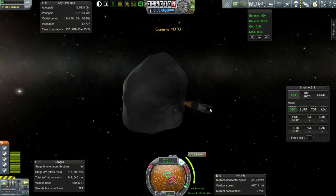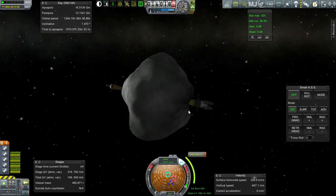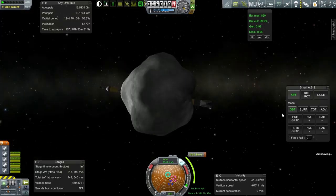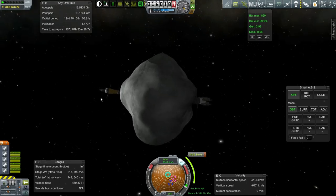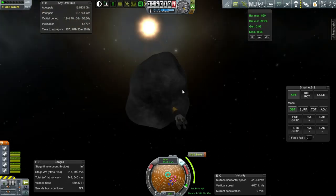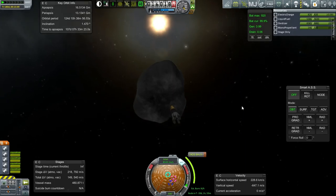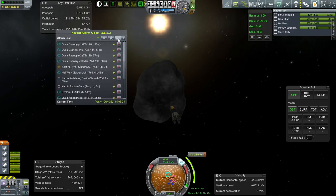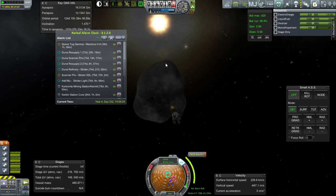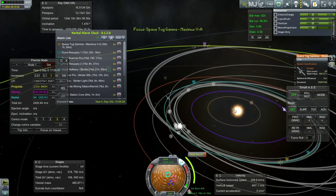We've already got this thing with four nukes attached to it and then one more. We'll use the four nukes first because the mass is a huge contributor and I want to accelerate a little bit faster. It's 39 days until the burn - that still makes this the next thing, so let me add that alarm. We'll time warp to that and deal with this particular boost, even though it won't get us to full transfer so we'll have to wait around a bit.